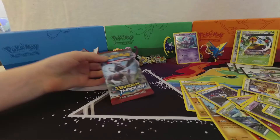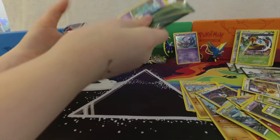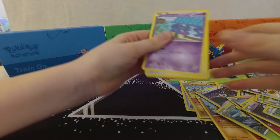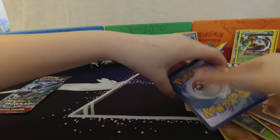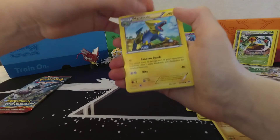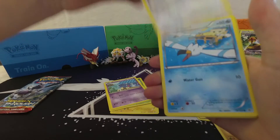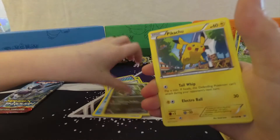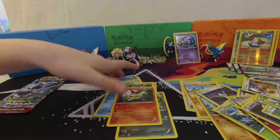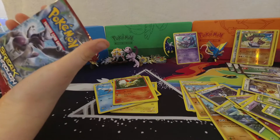I'm going to end with Roaring Skies. Trainer's Mail — oh nice, that's a good pull. Executor, Shuppet, Swablu, Wingull, Bagon, Pikachu, Reverse Binnacle, and Victini. People are using that Victini — somebody traded one away last night and was super excited about it. I don't know what deck they're building with it.